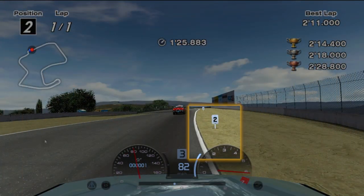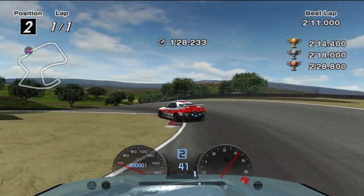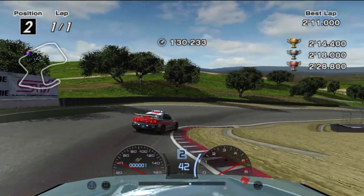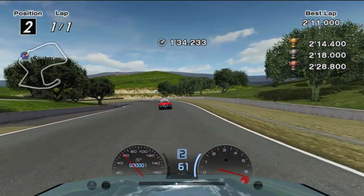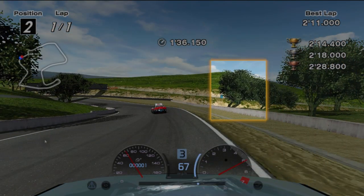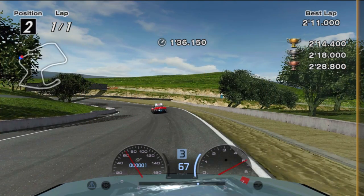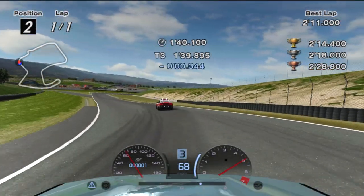Before the corkscrew, watch for the 2 board and slam your brakes. Don't begin turning in until you've hit the 1 board. It's okay to take corkscrew narrow like this but it's not ideal. Once completed, get back to the right side for the left-hander. The moment you lose sight of this tree, start lifting to prioritize making contact with the apex. I start lifting a little too late but you'll see how little that mistake does to the final time.